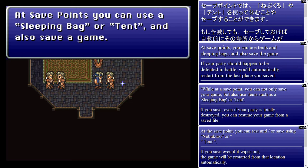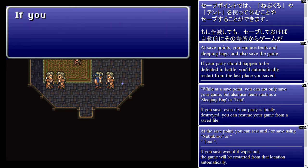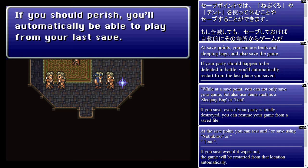Save points — you can use a sleeping bag or a tent. Basically, a sleeping bag is kind of like the Omega Sol from Xenogears, except it can only be used at a save point. It's basically a tent for one character. There's almost no reason to ever use sleeping bags past like the first couple hours of the game, just because you'll have enough money to buy tents and we get a lot of money in this game.